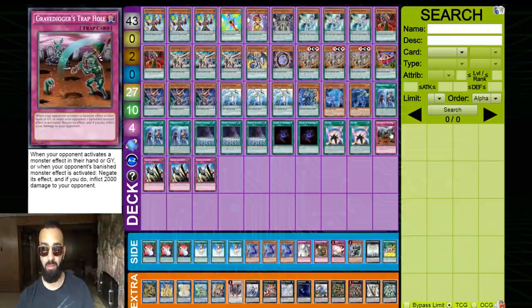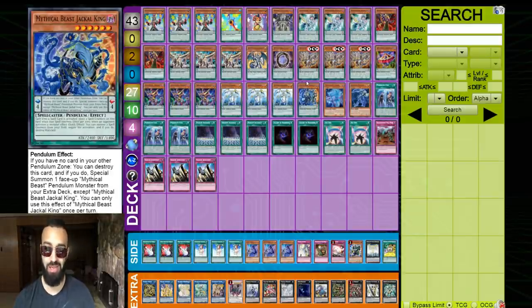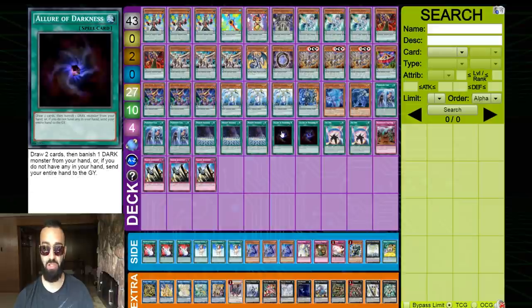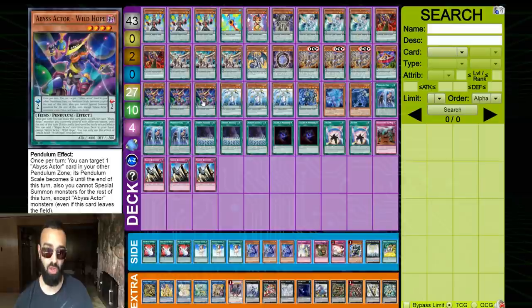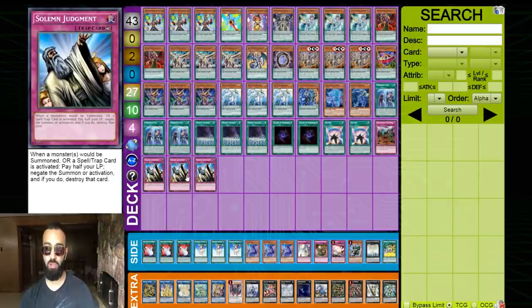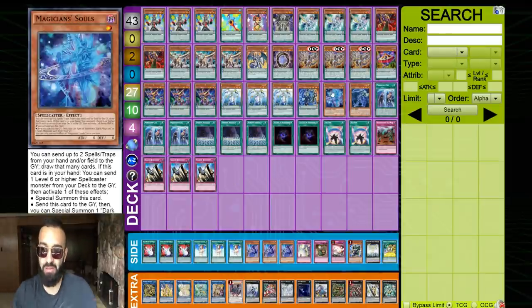This combo focuses on Rafflesia before the Pendulum Summon so you don't get hit by Nibiru, and Gravedigger Trap Hole stops Nibiru which is very important. I would like to play a 50-card deck here because you don't really want to open your trap cards — you'd rather search them. You don't want to open Scythe or Souls at the start either. Double Iris is all you need, and there's no Endymion cards — no need for extra spell cards. No Abductor either, because the low scale is very important and Abductor rarely resolves in this deck.